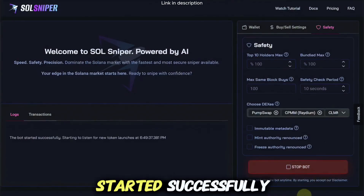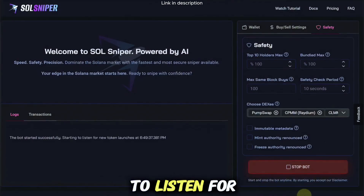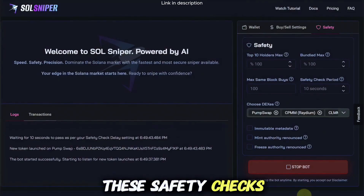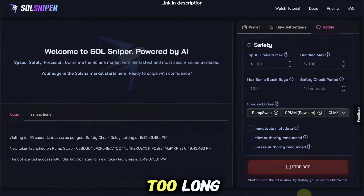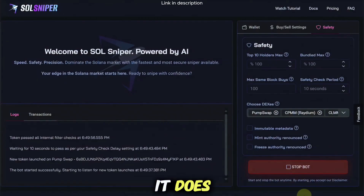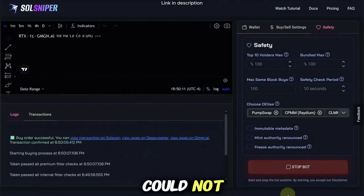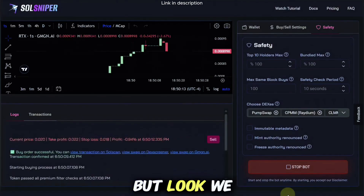Let's go ahead and run the bot. Right now we can see the bot started successfully and it's starting to listen for new tokens. It looks like it's going through the safety checks right now, which usually takes a few seconds but could be a few minutes. Let's hang tight and see what it does. It looks like we've passed some safety checks so far — it's still doing its thing, and we may or may not get into a trade.